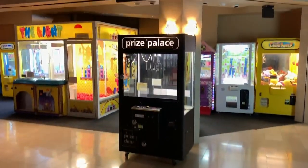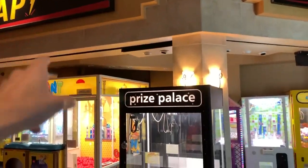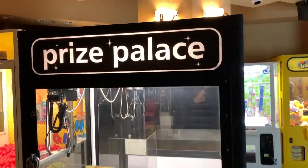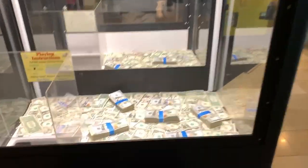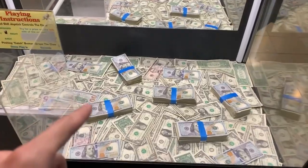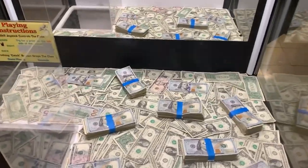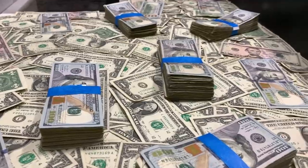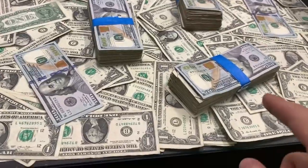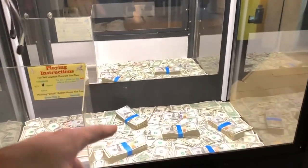Yo, what is going on, JoyFam? Welcome back to another video. It's your Joy Boy back at it again. I'm at Zap Arcade today playing this Prize Palace claw machine, and you will not believe what I found inside. It is real cash. These stacks of bills do look deceiving because it looks like there's a bunch of $100 bills, but after investigating and looking a little bit closer, you can see that it's actually just a $100 bill and then a bunch of ones. I'm going to see if I can win some of these stacks of bills.